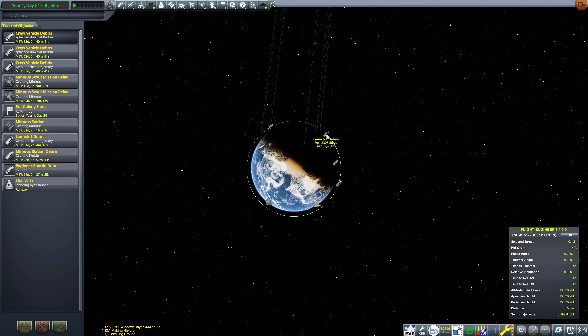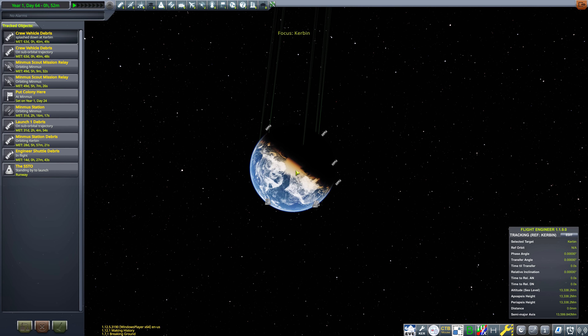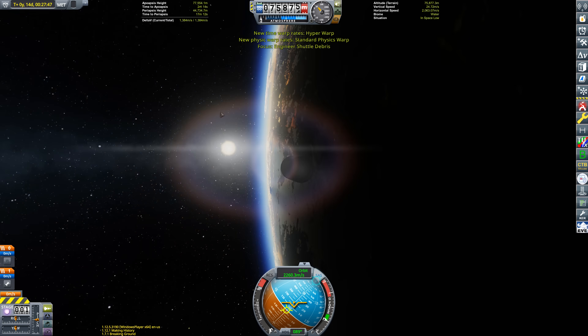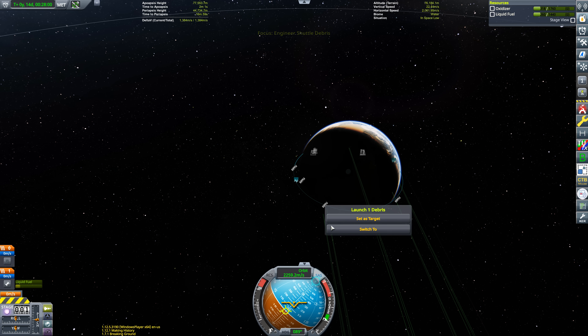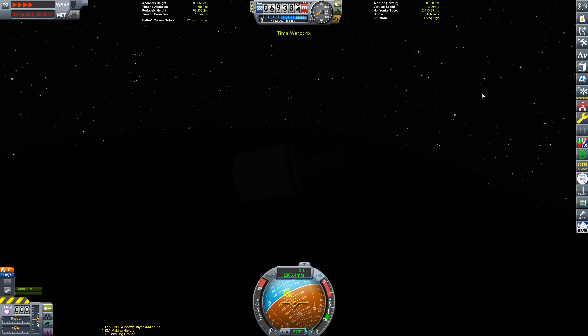Hello there, you join me in the tracking station where I'm currently checking out the old space junk situation — the 'spayju sitch' if you will — because you may recall I accidentally left a spent upper stage in orbit during the construction of my Minmus space station, after forgetting to add a probe core and reaction wheel to it. To my dismay, when I opened the tracking station there were actually quite a few bits of debris littering my save file, so I thought: we need to clean up space.